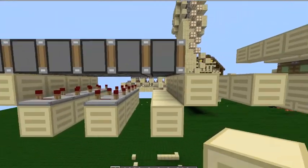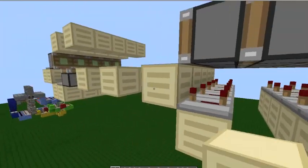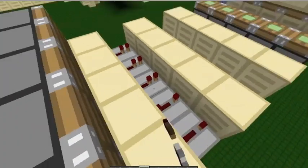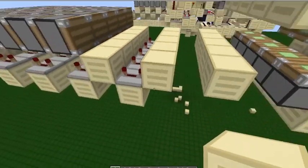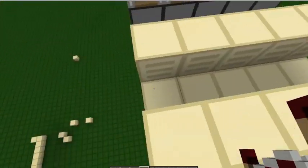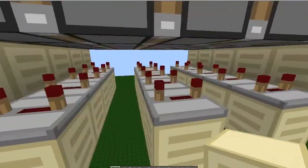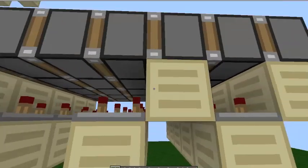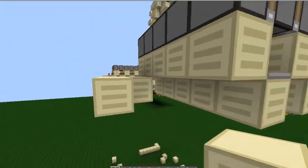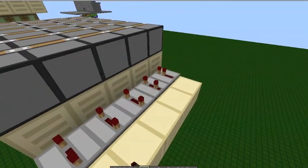Now it's going to extend all of these pistons and all the sand. The sand will be pushed up as it extends. Over here I can do it like that, until you have six rows of repeaters again. Each repeater on four ticks. Fill this up again, and over here a little bit of platform, and that's going to have again repeaters on four ticks and redstone.